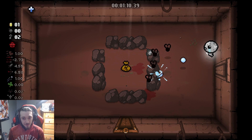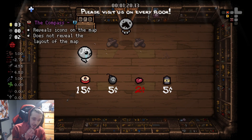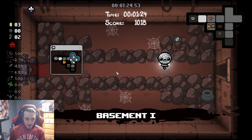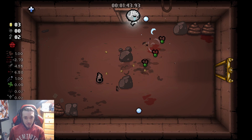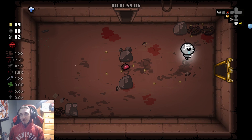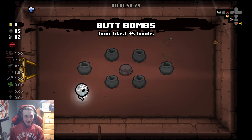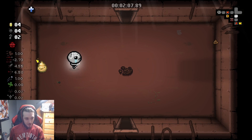That is pretty good — it would reveal the icon so I could go faster, I'd know where the boss room is every floor. Hopefully we get something good in this item room. Sometimes I push through and sometimes I just restart because it's not even worth it. Butt Bombs — that gives us five bombs, which is alright, but not exactly what we're looking for.